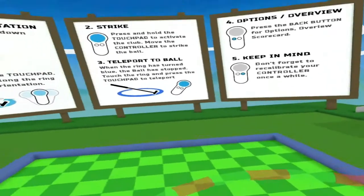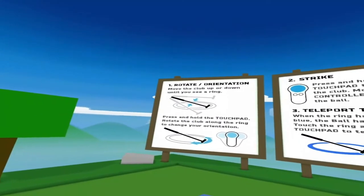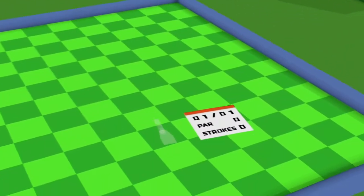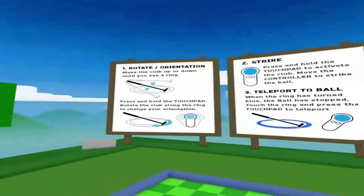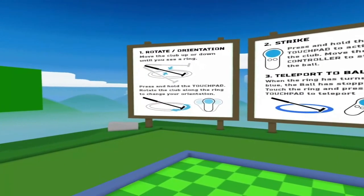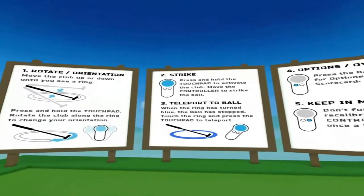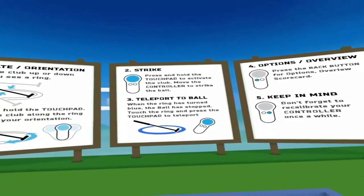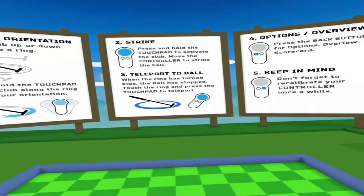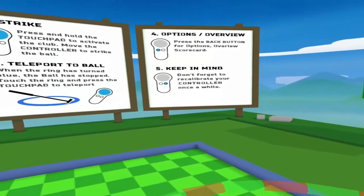So you can rotate an orientation and move the cup up and down to see the ring. Pressing on the touchpad rotates the curve along the ring to change orientation. Press and hold the touchpad to activate the gun, move the controller to strike the ball. Teleport to the ball when the ring turns, press the button.